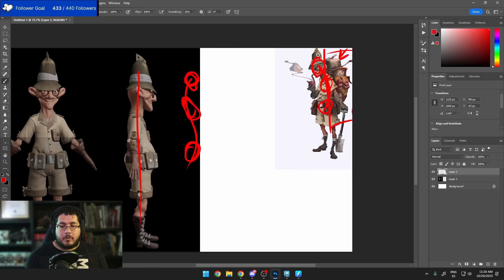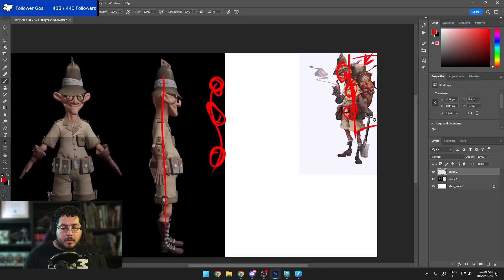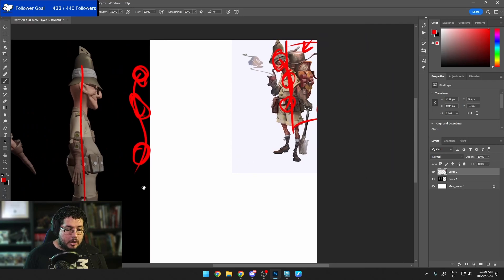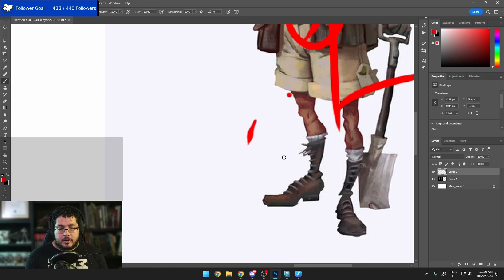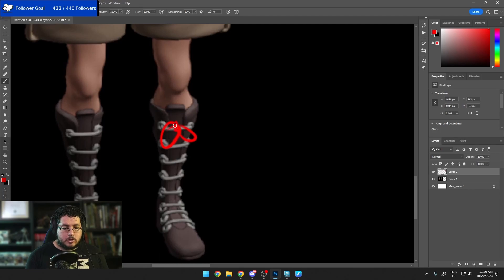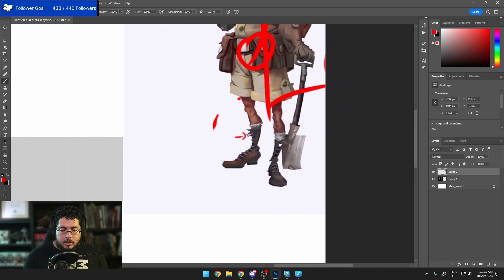One big miss is the backpack. The backpack is half of the composition — half of the character — and you decided not to add it. That actually takes away from the character because he looks very empty; he's missing his pipe, his shovel, all the props. Also, recruiters are going to notice things like the laces on the shoes — where are they? We need laces right there, individuals overlapping. And where are the socks? The concept has socks — you need to add socks.